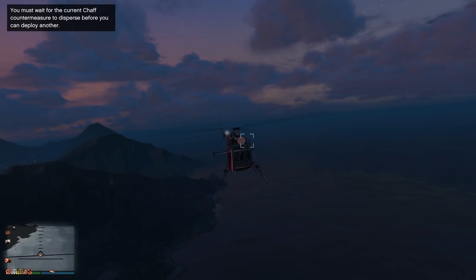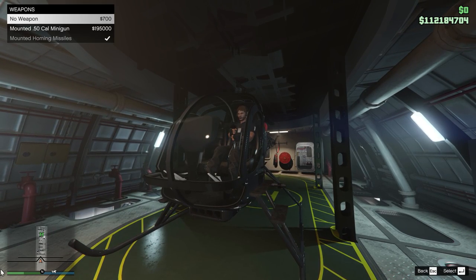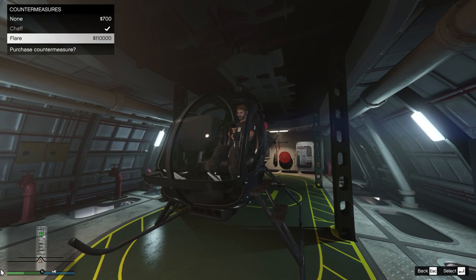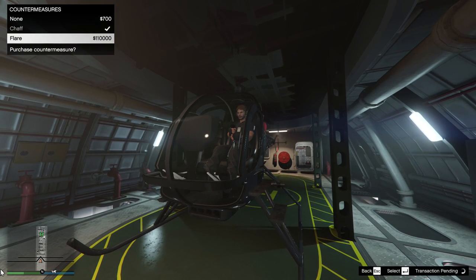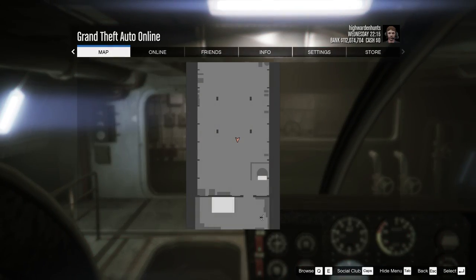Now let's test out the flares. Get on your Chopper inside your Submarine, perform a modification under countermeasures, and choose flares. Let's bring the Chopper out and test the flares now.